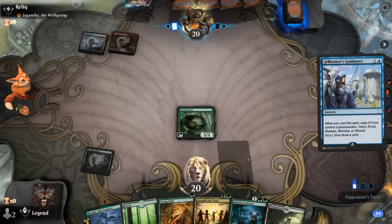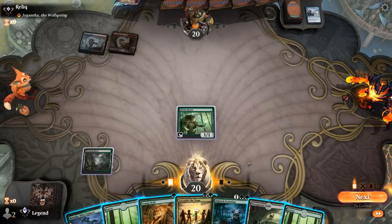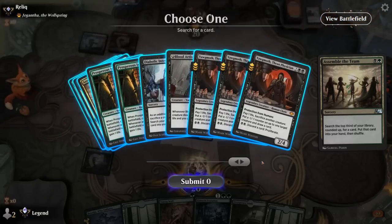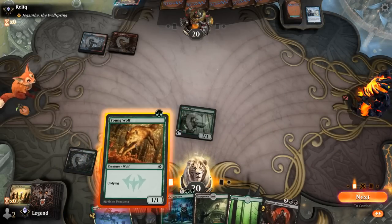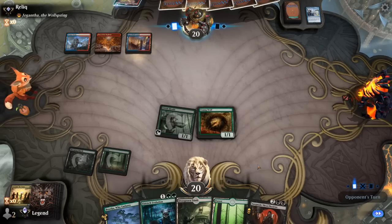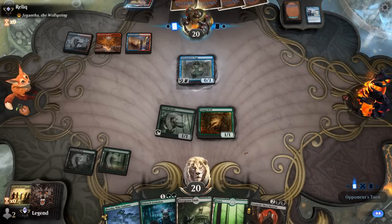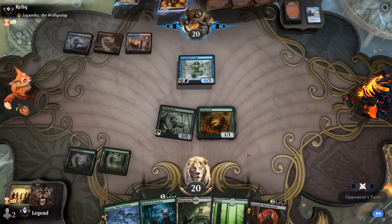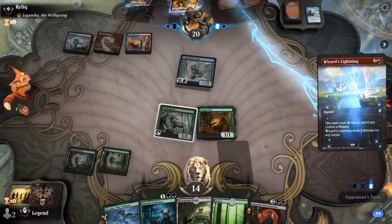Opponent on blue-red wizards, but no early wizard. We can Assemble and play Young Wolf — let's see what we find off Assemble first. Did find Yawgmoth — this could be the pick. For toughness, Yawgmoth is more likely to survive a burn spell. Opponent's going to haste the Symmetry Sage to get in for six. Our life total is certainly going to be under pressure, so we won't be able to freely activate Yawgmoth.